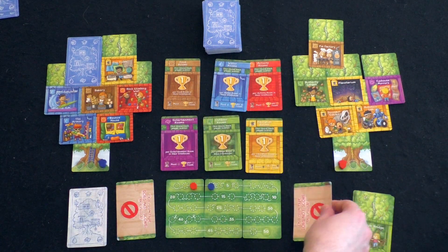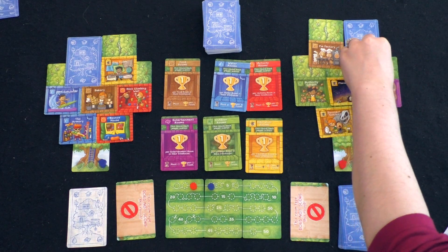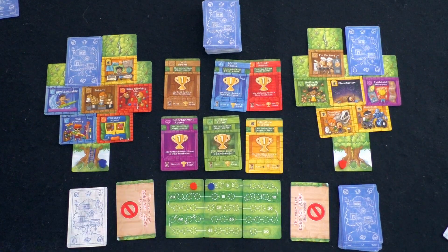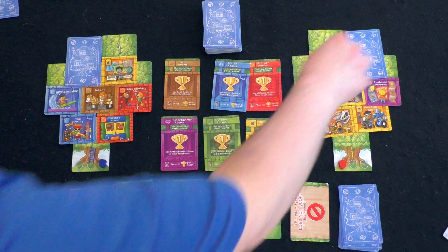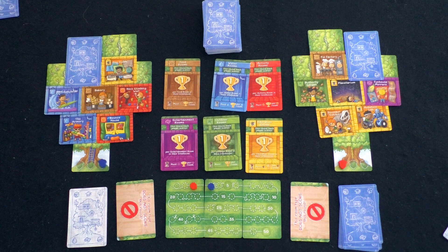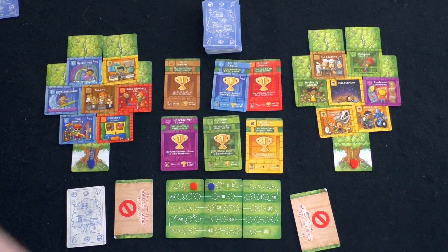These come back to us. That would go to the right — you would not be able to place one over here this round because it would sway to the left again. It has to be one of these two over here. It can't be in the center because it has to be supported by two cards. I'm revealing — it sways back to the left. I think I'm going to do that one there.